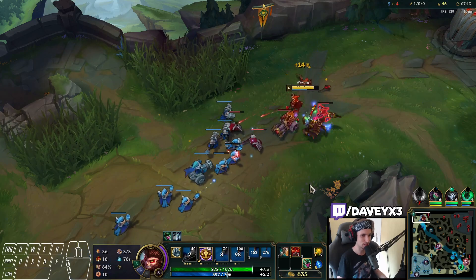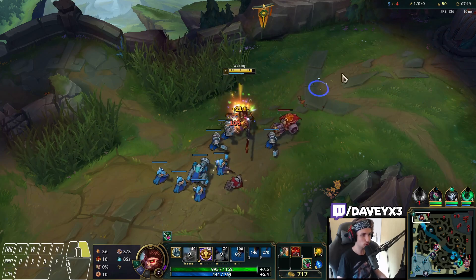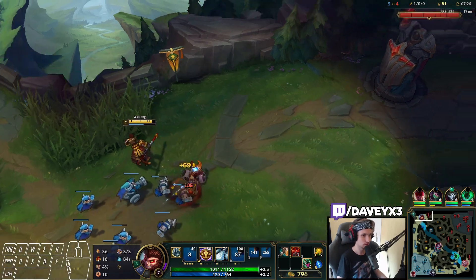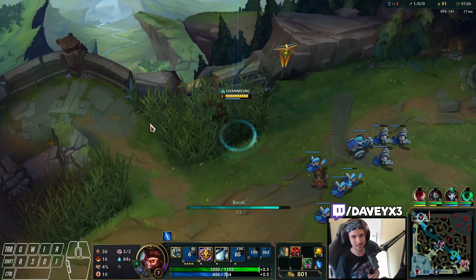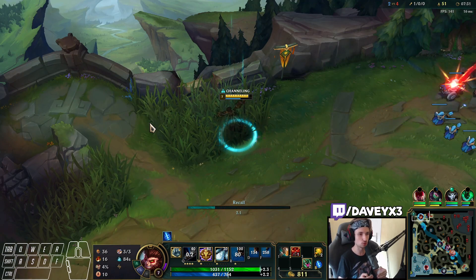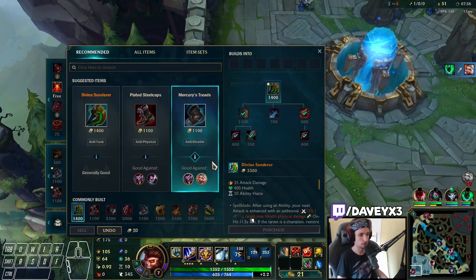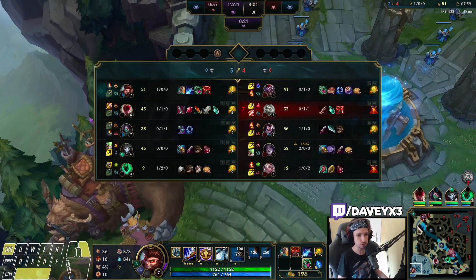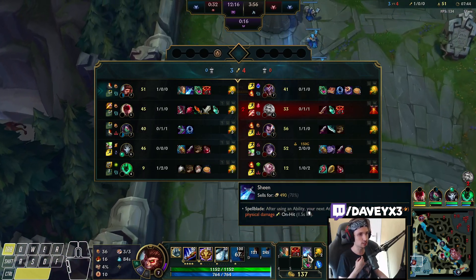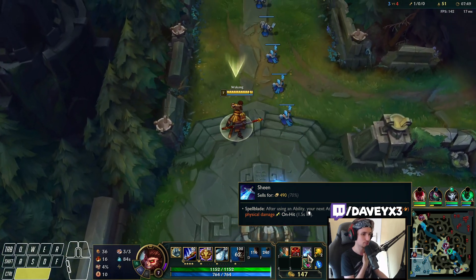If he uses his ultimate, he becomes very weak because my all-in becomes strong. Just like I said earlier, Wukong scales up extremely well. As soon as you reach level 6 you have your ultimate, you get all-in potential which you otherwise never have. As soon as you reach Divine Sunderer — which we are already halfway into — your combo is going to do a lot of damage. You'll see.